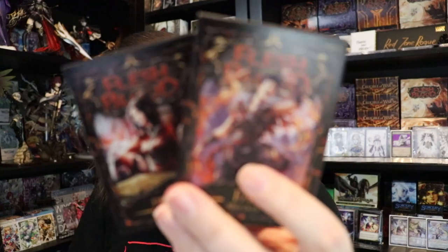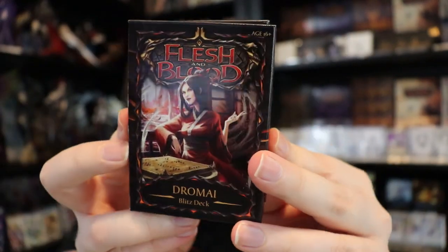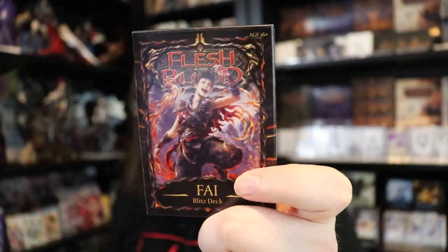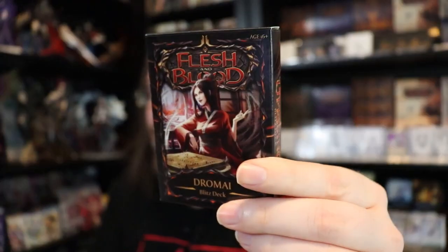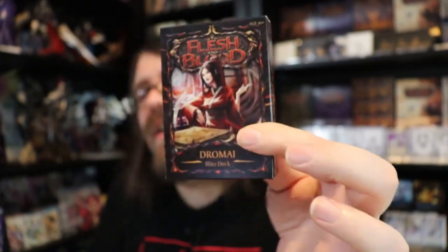Last but not least for the Blitz starter decks, we have the Draconic Ninja Fai and the Draconic Illusionist Dromai, the newest Blitz starter decks paired with the Uprising set. I think Uprising is one of the best Flesh and Blood sets out there. Fai is an absolute powerhouse — I'd say the Fai deck is more beginner friendly, while Dromai is more of a controlling deck. She's a super cool character who summons dragons.